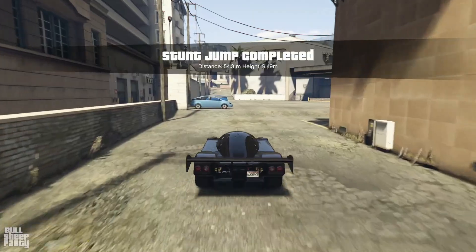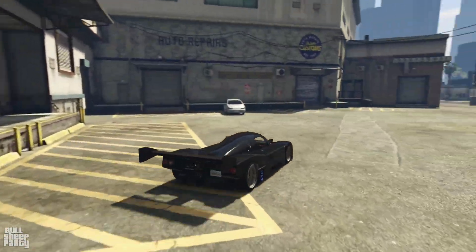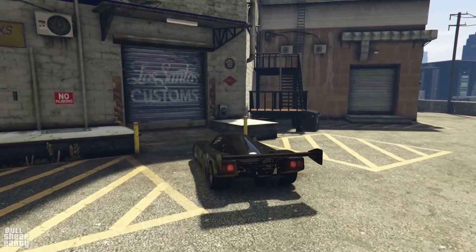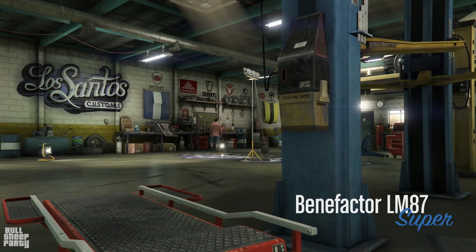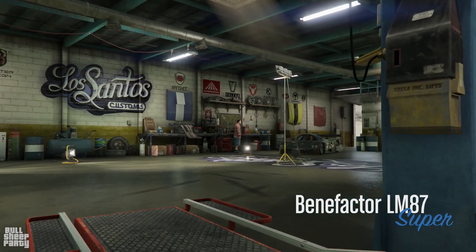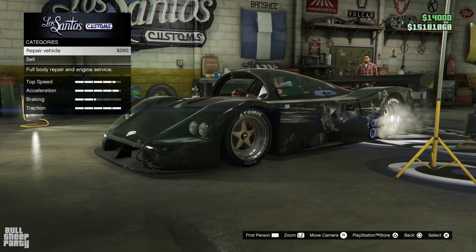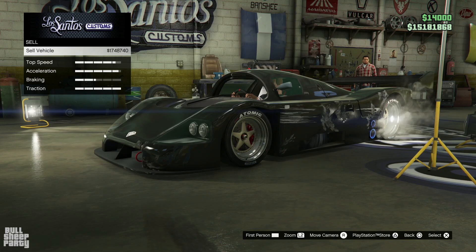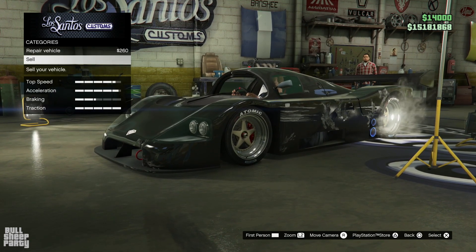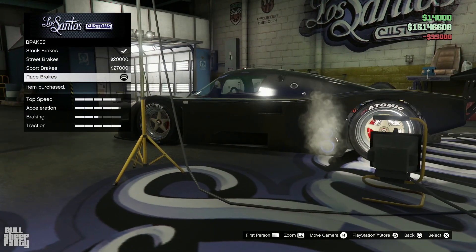As for acceleration and top speed, they're both decent. The brakes are actually surprisingly good. This vehicle is part of the super car class category in GTA Online. As for how much you can sell it for — basically you can lose 1.2 million dollars when buying and selling it, so if you want to flip it, that's probably not the right vehicle for you.